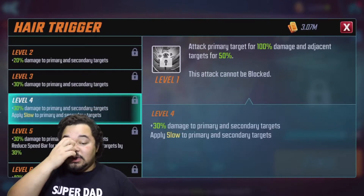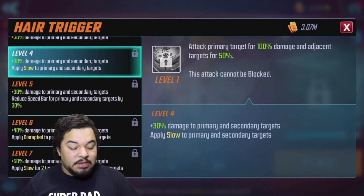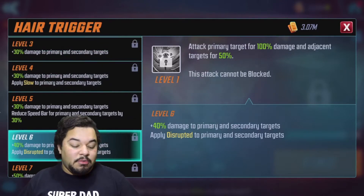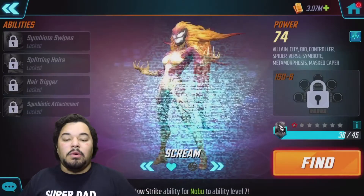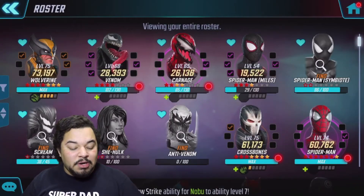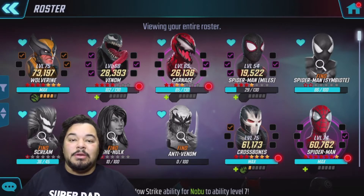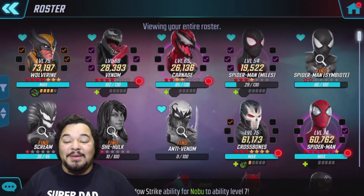The hair trigger passive at level four applies slow to primary and secondary targets, which is really strong. And at level six it applies disrupted to primary and secondary targets. This is partly why I want to get Scream — I'm working on a Venom and Carnage lead team. I've added them to my favorites. I also have a spider-verse team I'm working on, trying to pull as many spider-man symbiotes from the milestones as I can, hopefully unlocking them soon to add more damage to the symbiote team.